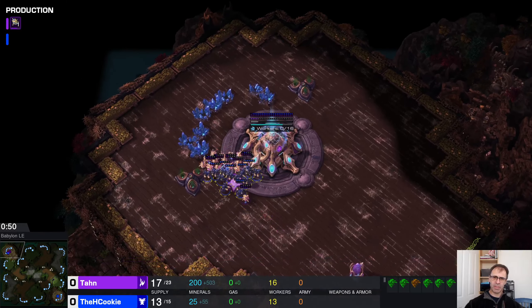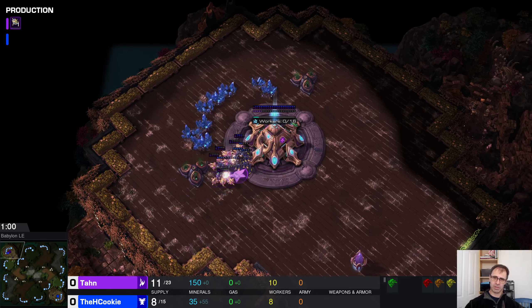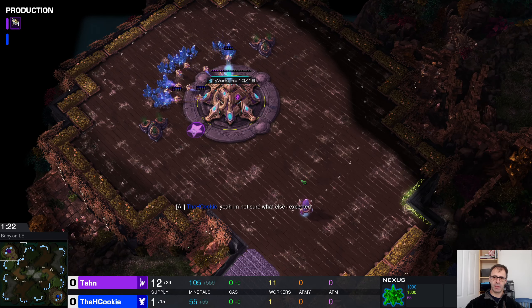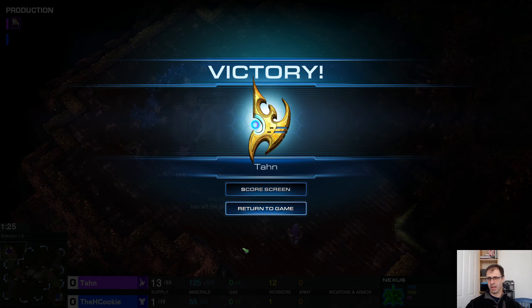I wouldn't have gone for that engage — I'd have let them come to me. But it's a reasonable surround, and if you keep chronoing out workers you just win. It's as simple as that: SCVs versus probes, and Tan has the number advantage.